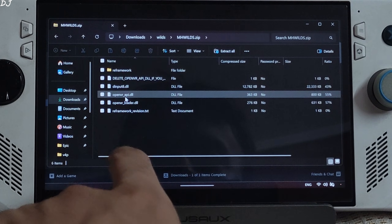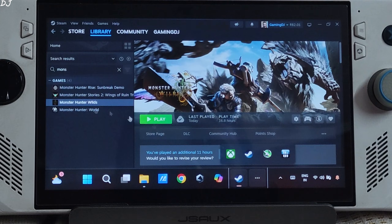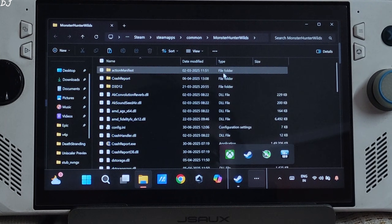Open the archive file, copy the DLL file. We need to paste it in the game's install directory. Select the game in your Steam library, right-click, Manage, click on Browse Local Files, and paste the DLL file there.